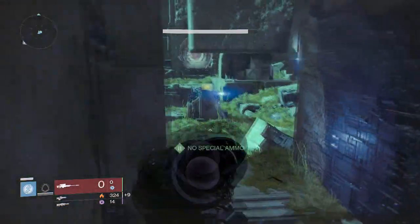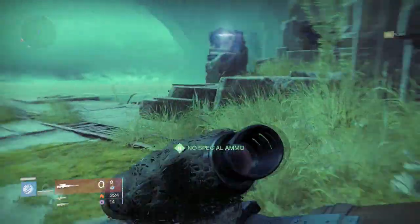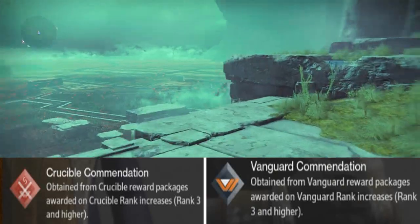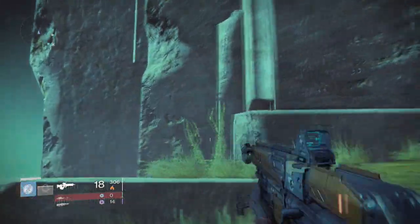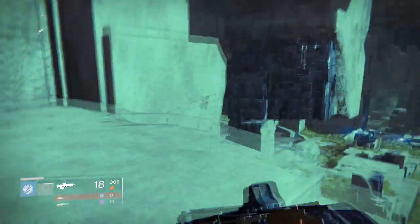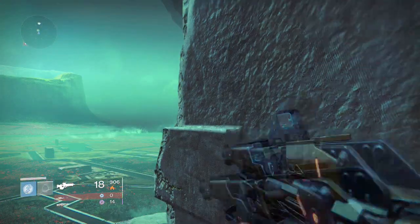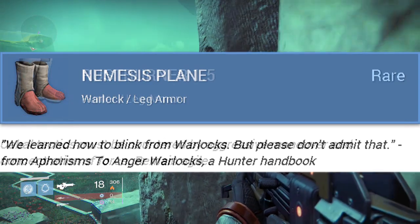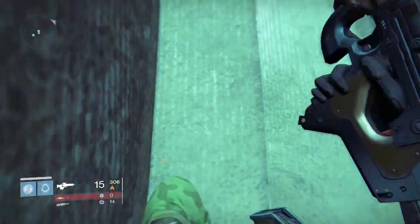Up next, I have some things that weren't mentioned in the patch notes: crucible commendations and vanguard commendations. These are items obtained from crucible reward packages or vanguard reward packages, which are awarded for rank three and higher. There are also some new random armor pieces added to the Destiny database — things like Knight Type One, Rust Burner 1.5, and Nemesis Plane. These are probably just extra rewards from the Dark Below.